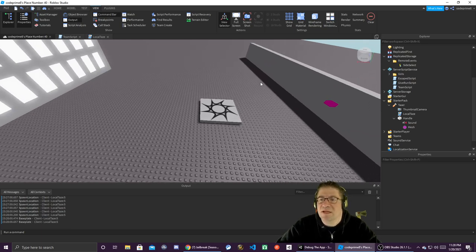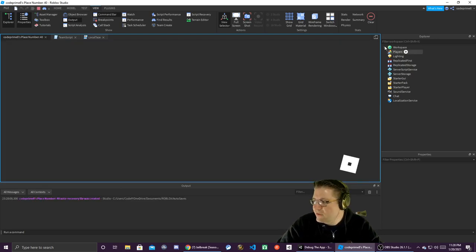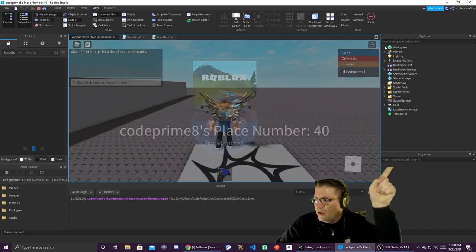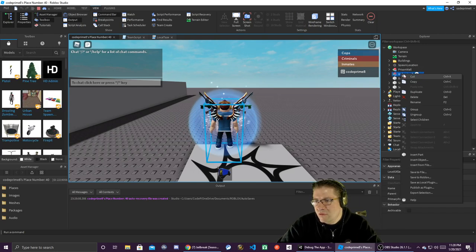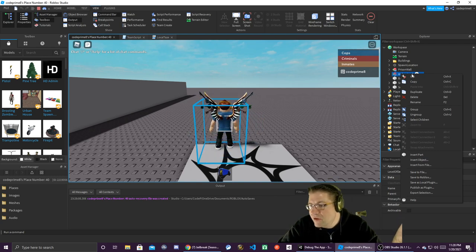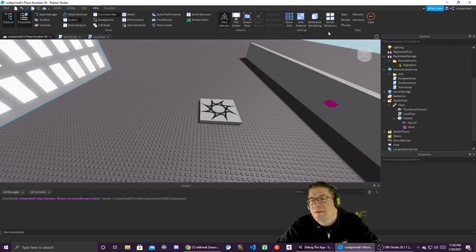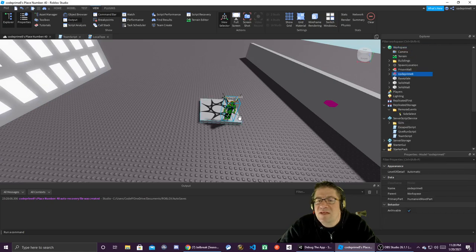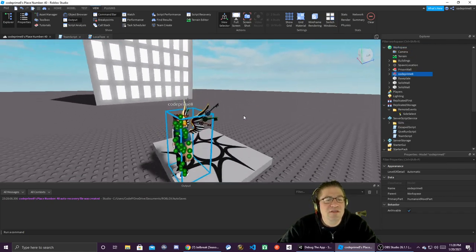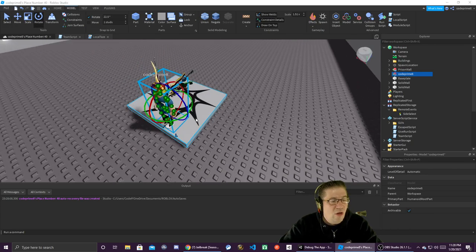The next thing we're going to need is a test dummy to test all these things out on. I'm going to hit F5 and inside the workspace I'm going to right-click — wait for my shield to disappear, I did this before and my shield was on my character and I had to delete it manually. We're going to copy the character inside Studio while it's running, then hit stop, and inside the workspace we're going to right-click and paste into — there's my little character!